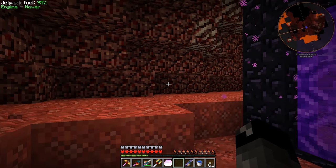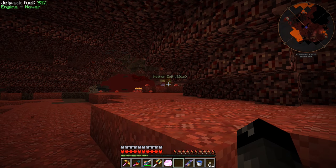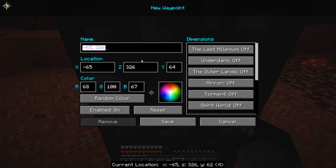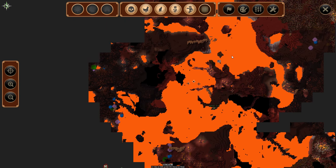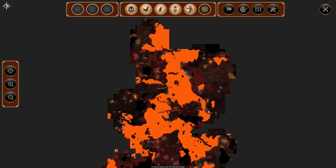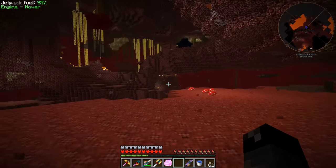We're in the nether and definitely in a different spot than previously. The waypoint shows we're only 200 blocks from spawn — that's a fast way to get back. I set a new waypoint here called 'another exit new base.' The minimap doesn't show a ton, but I'll fly westward to look for a fortress, and if I don't find one there I'll head east — either way we should run into one pretty quickly.